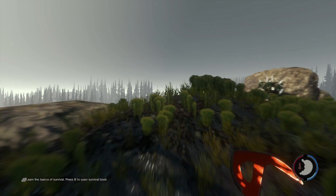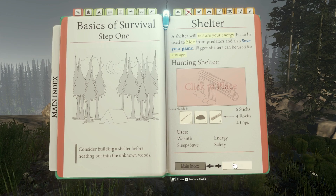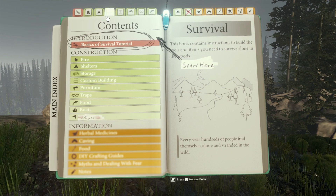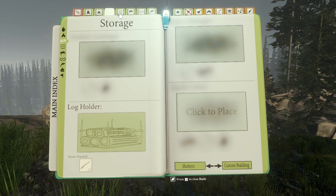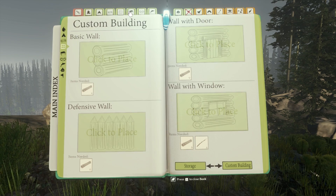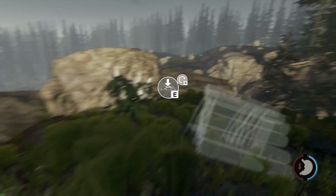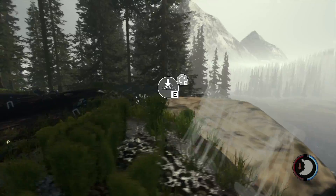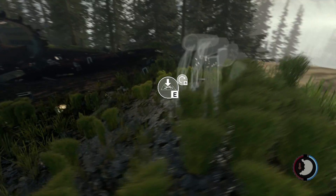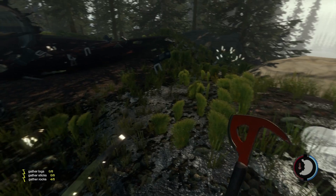You're given a little guide, as you can see here. It runs through the ABCs — fire, shelter, foraging, food, etc. It also has a bunch of crafting, not the recipes but the actual buildings. I think our safest bet is probably to build one of these — let's rotate it a bit — and then we also want to get a fire going immediately.